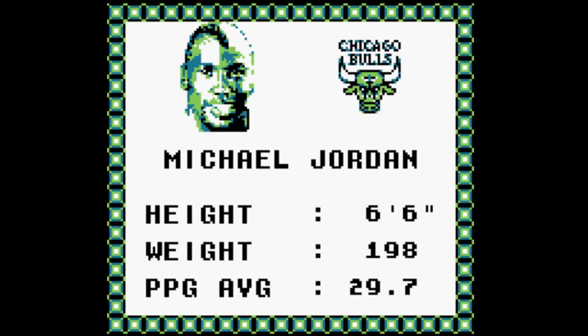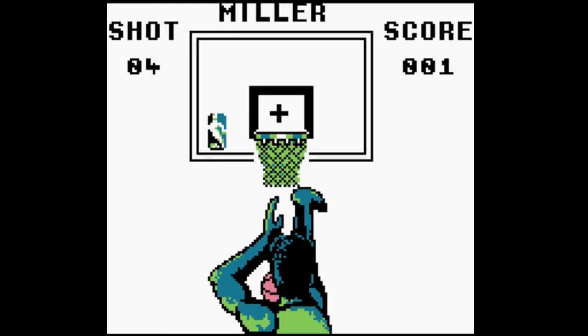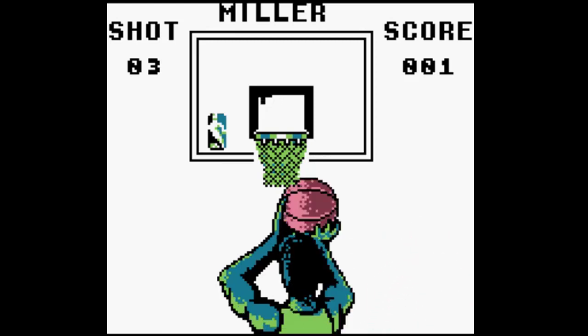Pasamos al siguiente minijuego. Estamos viendo la lista de los diferentes jugadores, lo más granado de la temporada anterior. El juego salió en 1992 y digamos que tenemos los jugadores de la temporada 1991. Me he cogido a Reggie Miller para hacer el reto de los tiros libres, que probablemente sea el minijuego más aburrido de la historia, porque aquí simplemente hay que esperar a que la cruz le dé por estar en el centro del cuadrado del tablero, y puede ocurrir que no le dé la gana de ponerse ahí. Me termino aburriendo y le doy de cualquier manera.